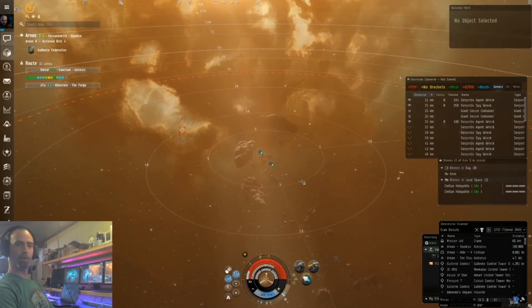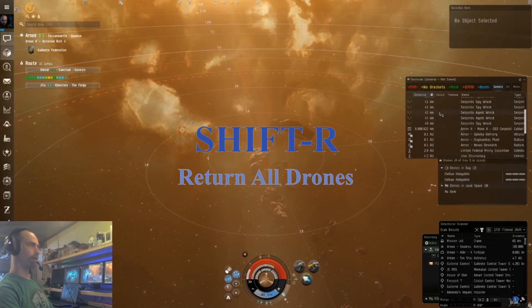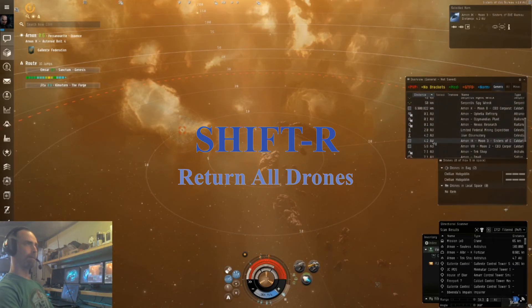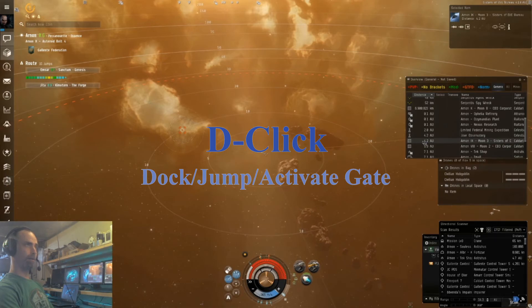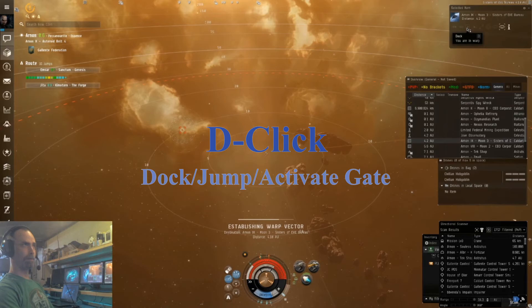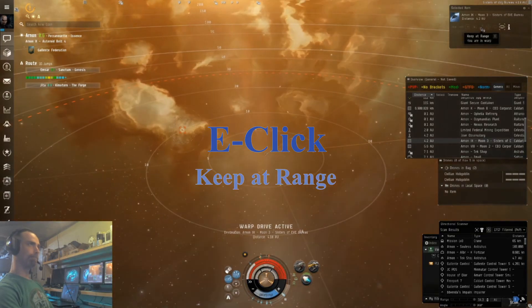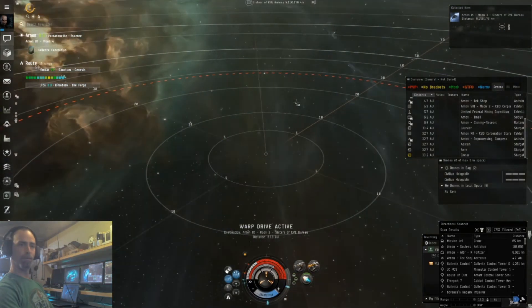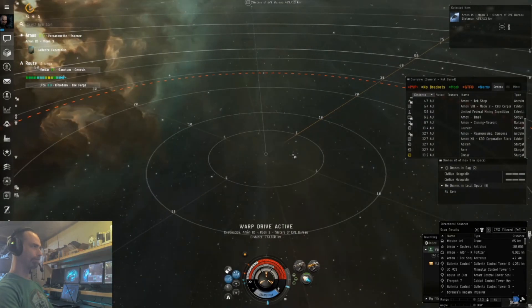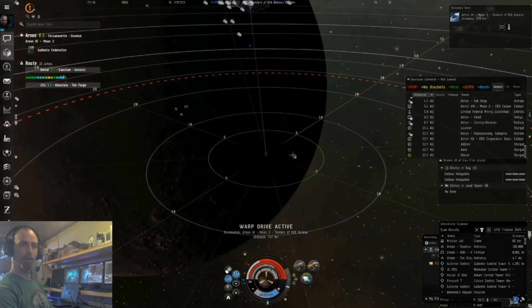Since we have killed all of the rats, let's return drones with Shift+R. Let's find our Sisters of Eve station — we can warp to it and dock by holding the D key and clicking it. Or we can use the button up here, which also tells you the shortcut for dock, warp within zero, or orbit. Keep-at-range being E, and lock target with Ctrl. Hopefully that was helpful — keep it tuned for more shortcut videos and fly safe.